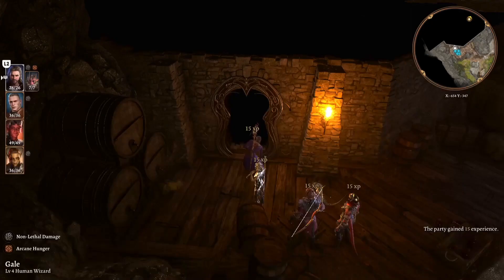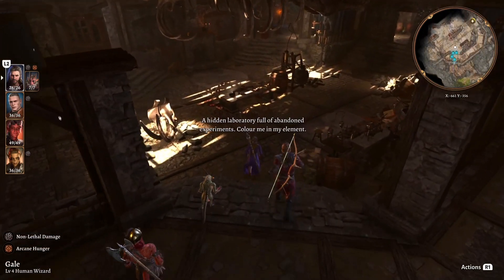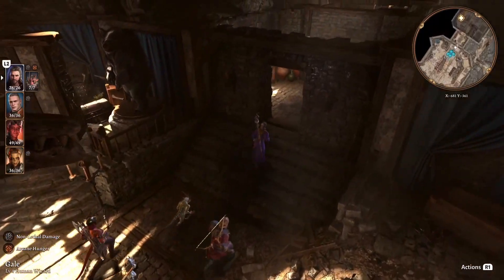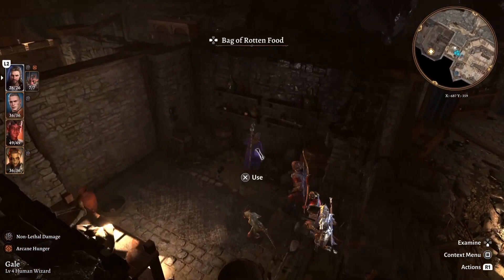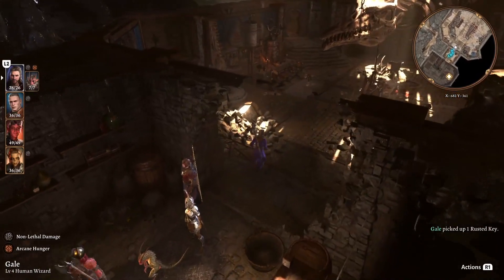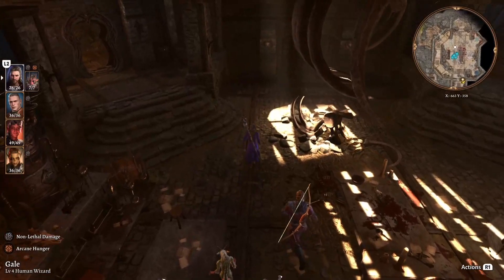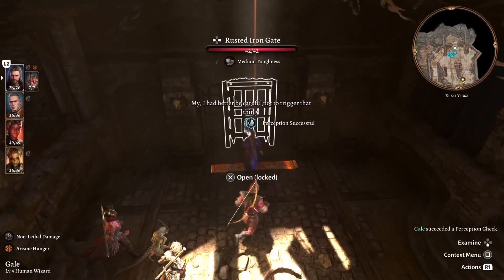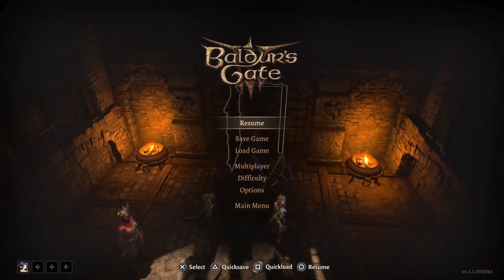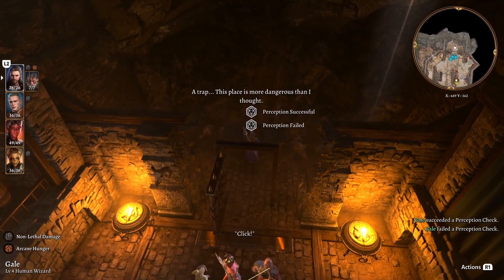Getting past the mirror opens up into another hidden room. This room is not where the book is — there are a number of decent things here including potions and items — but if you come all the way to the back you will find a rusted key. This rusted key is for yet another room that is locked by a door and a series of traps. The key will straight up open the door.